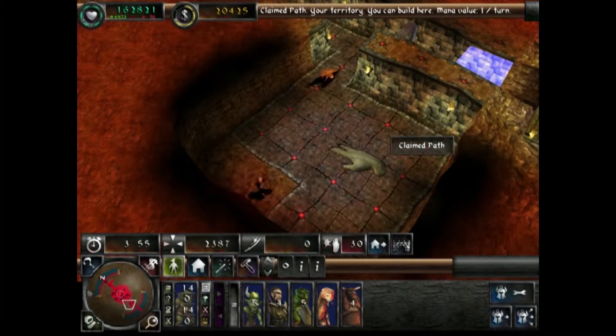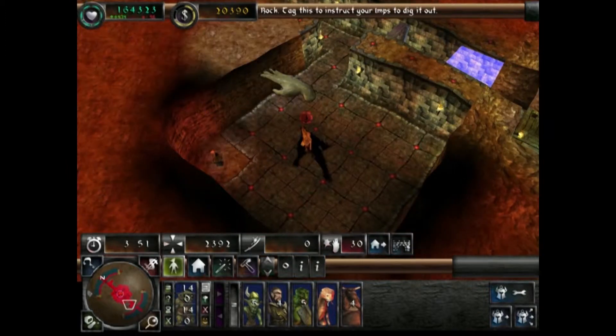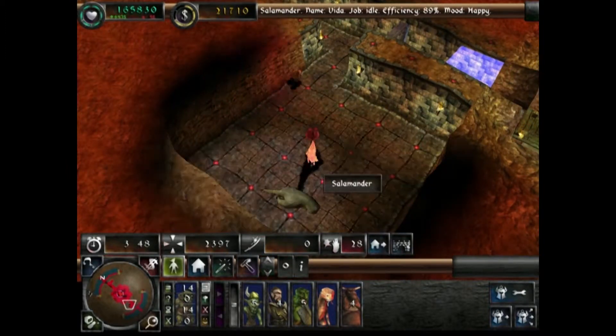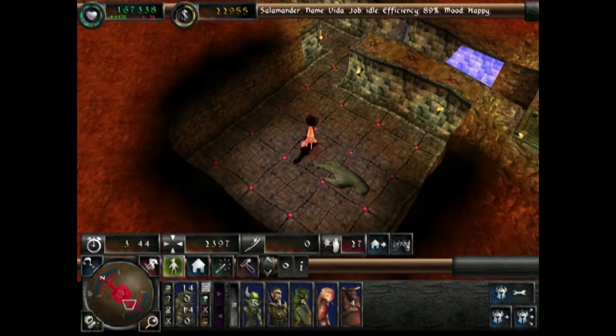Let's get some rooms built and then get the next portal so we can definitely get some mistresses and some dark elves. I probably should have built this and then gotten some dark elves out of this one, but we've got two more portals to go. I've got to definitely get a subject of 28 — come on, doing well.